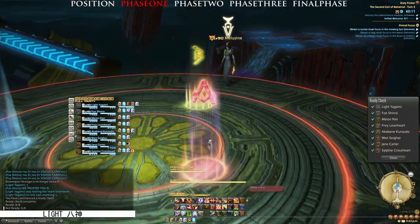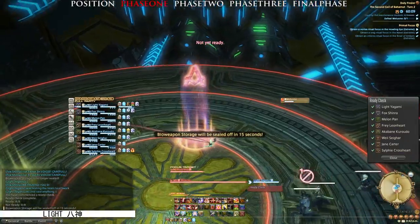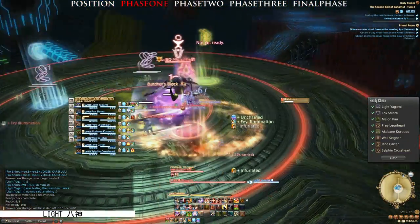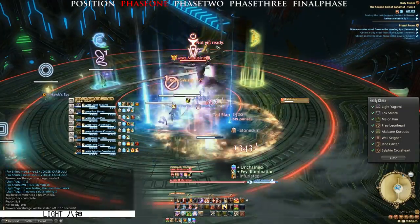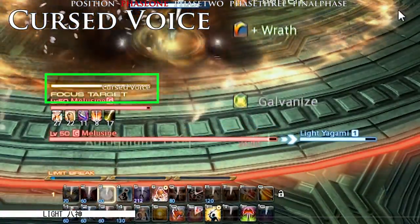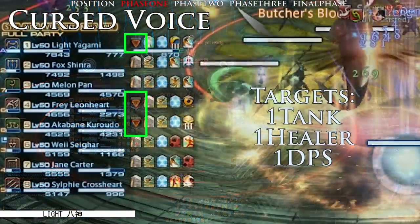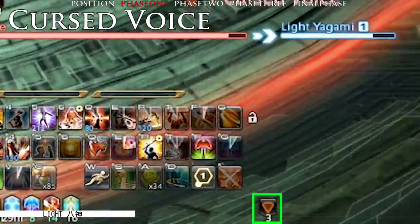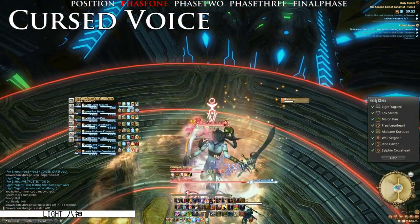Begin Phase 1 by pulling Maloon Sign to where A is, and tank it facing outwards. The first ability you will notice is Cursed Voice. Maloon Sign will place a debuff on 1 tank, 1 healer, and 1 DPS. As the debuff begins the countdown, turn and face the character away from the rest of the party.